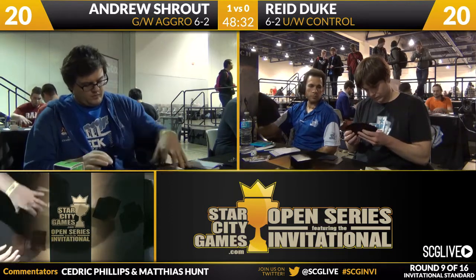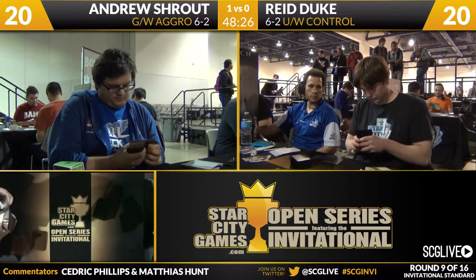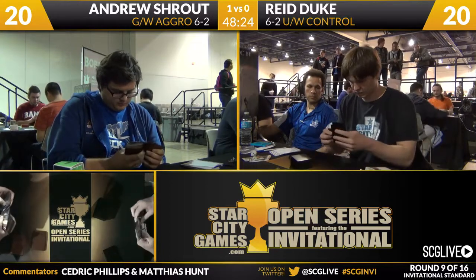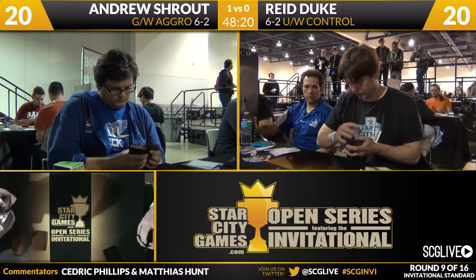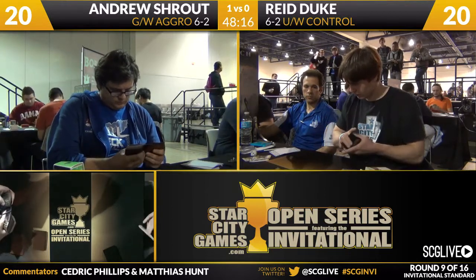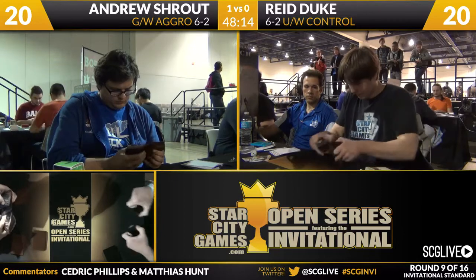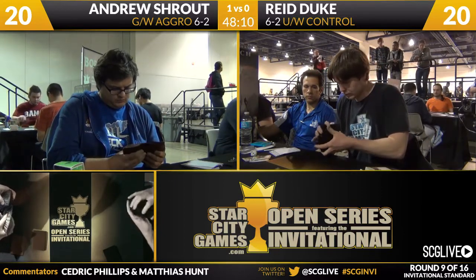If Reed puts all three creatures in front of the Mistcutter, then Andrew can't actually make his swing lethal that turn. Elspeth will be able to take care of his Hydra and Andrew could be in a pretty difficult spot. But it does have the upside that unless Reed makes the all-in block, he's just dead on the board. We're going to take a look at the sideboards here as both players shuffle up.